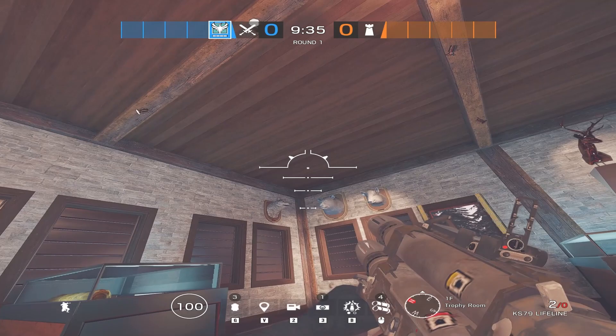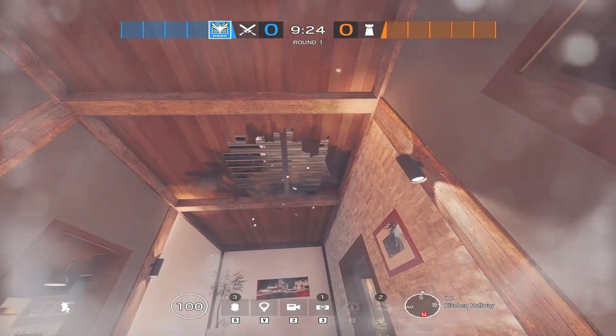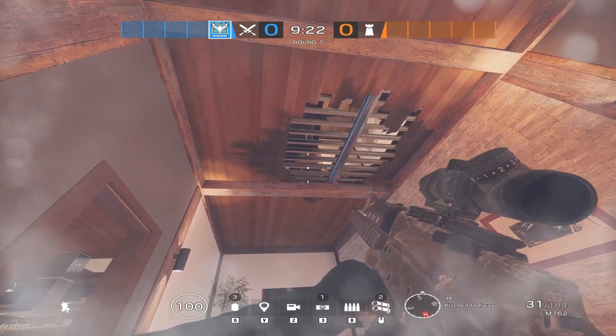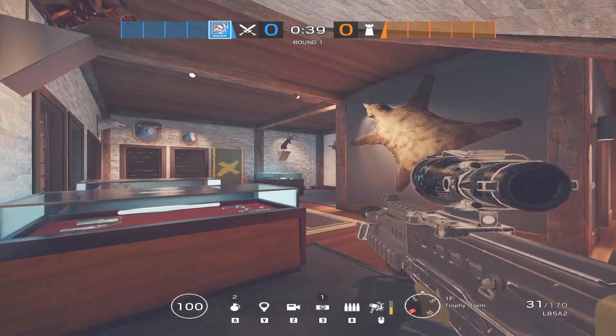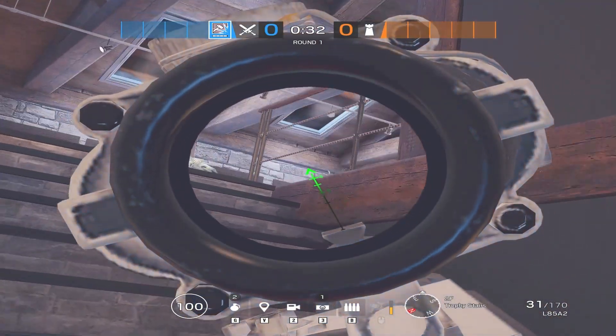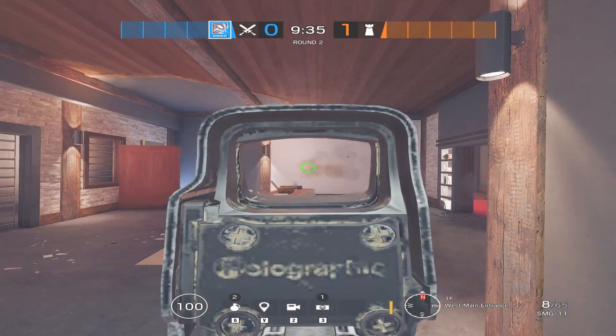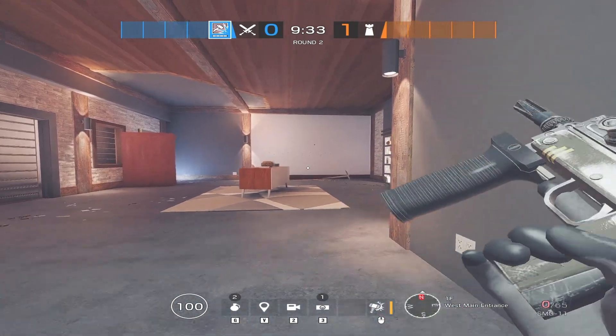In addition, we can utilize this control below in order to clear shields or to clear players from several positions. However, you could also argue that we only need to take control of trophy in order to continue pushing up these stairs. That is true, but if there are any roamers down here they can very easily wallbang these walls and possibly get a lucky pick.